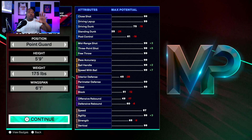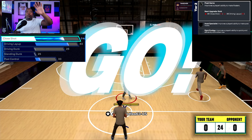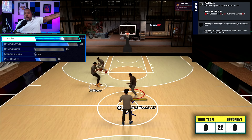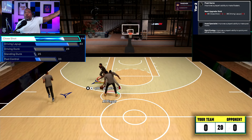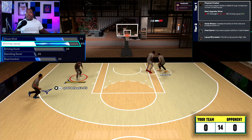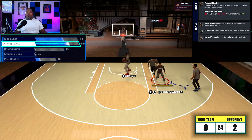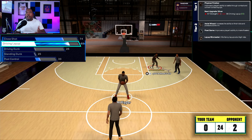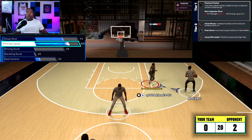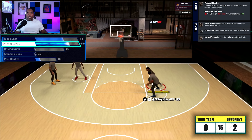We're at 5'9", 175 pounds with a 6'1" wingspan. Close shot goes up automatically, so we have no choice — we have a 74 close shot. On smaller guards they don't force it up as much as bigger builds. For the driving layup, we got an 83 driving layup. This gets us a bronze physical finisher — we don't have 67 strength so we can't push it further. But we get bronze physical finisher, bronze aerial wizard, silver float game, and bronze layup mix master.